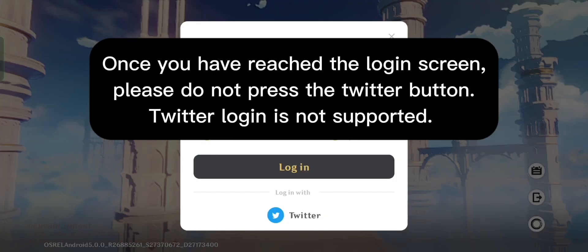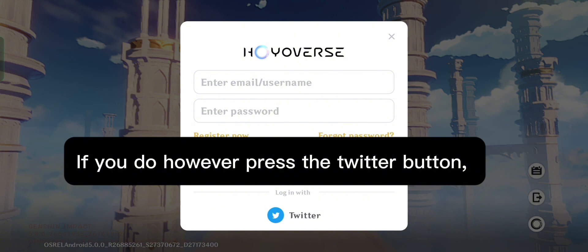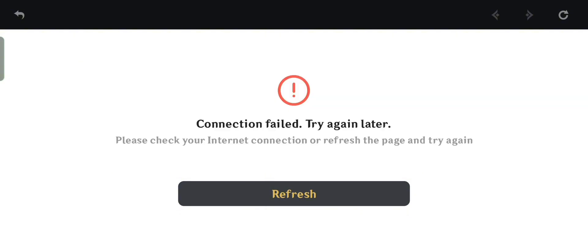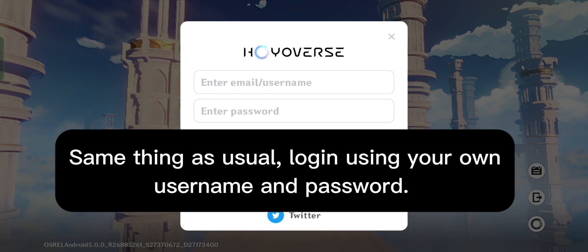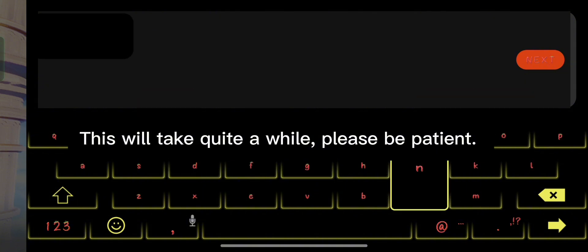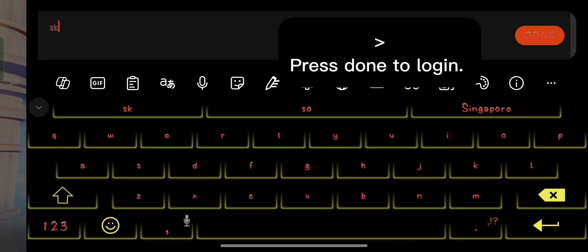Once you have reached the login screen, please do not press the Twitter button — Twitter login is not supported. If you do press the Twitter button, it will show connection failed, meaning there is no direct access to the account website to login. As usual, login using your own username and password. This will take quite a while, please be patient. Press done to login.